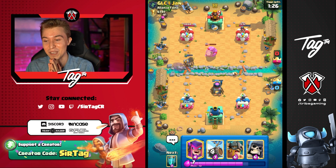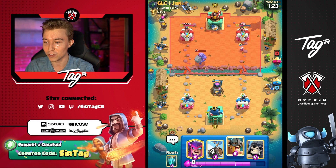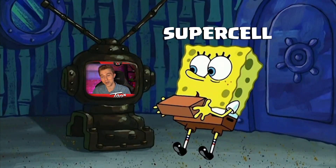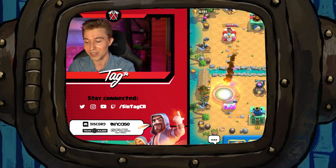Oh my goodness — imagine the Bowler dying and the Fire Spirit just takes out his tower. This is hilarious, it should never work this way in Clash Royale. I hope that you're watching this video and then you nerf Fire Spirits because of this. I want to be the reason that you nerfed the Furnace.